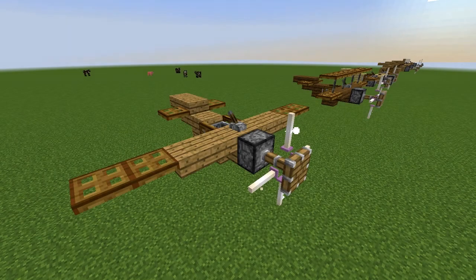Hey everyone, I've got a detailed episode for you today. Thanks to some changes being made to Minecraft for update 1.9, namely how you can place trapdoors, the addition of end rod, and some changes to fences and iron fences — you can make these cool planes I'm going to show you.